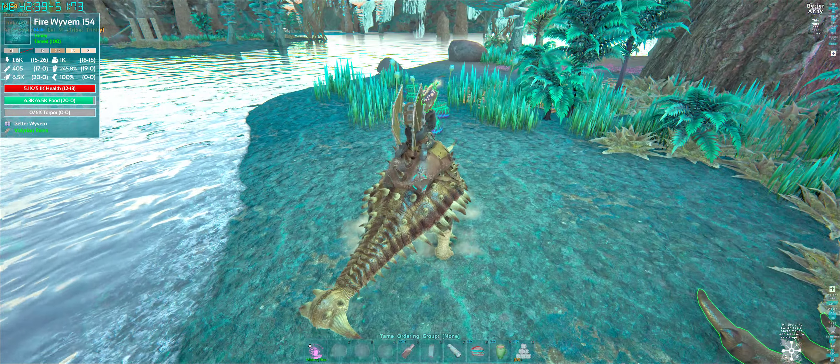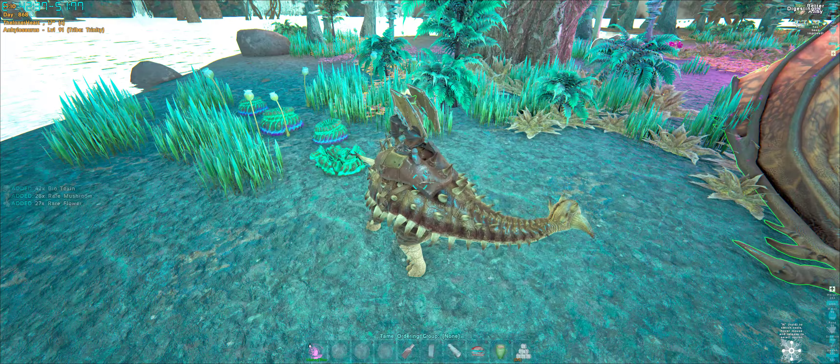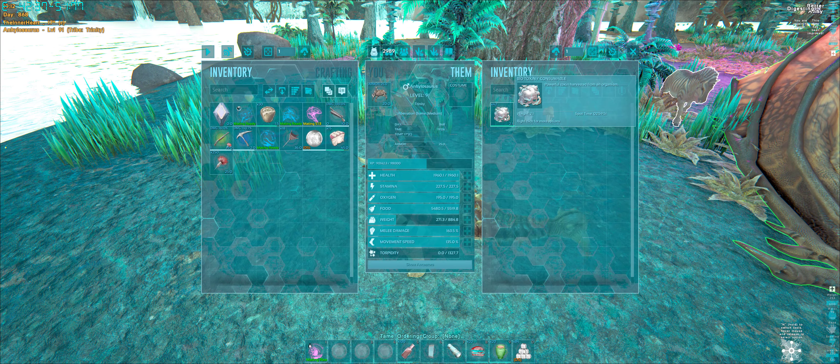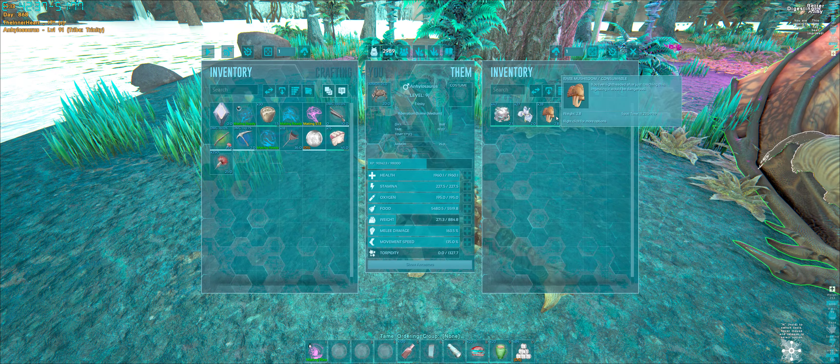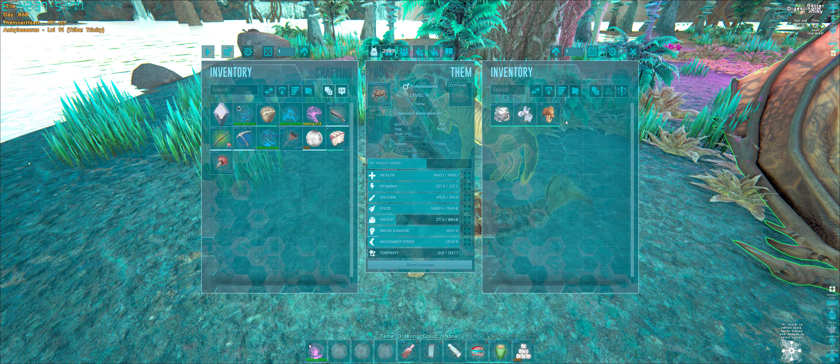So I'm gonna walk up to it and get quite close — doesn't seem to be releasing any spores at that distance. As you can see, we got 42 biotoxin, 27 flowers, and 28 rare mushrooms. It's a biotoxin run but I might as well keep those as well.